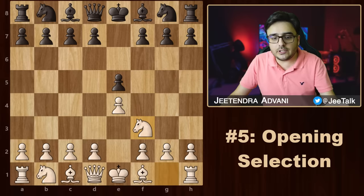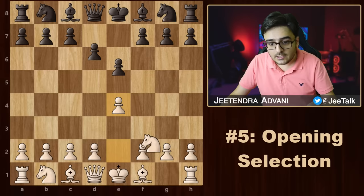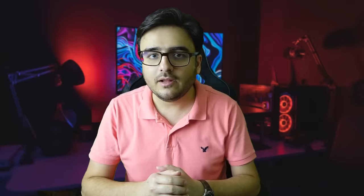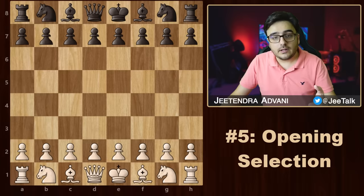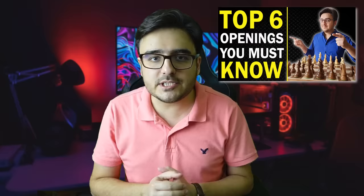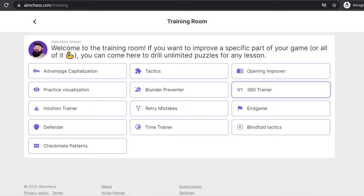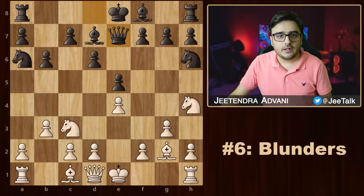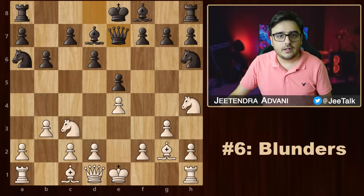The other issue is with the openings that most players select. As white, most of you go for the standard d4 or e4 stuff. The problem is that your opponent is expecting these openings, so he is prepared for it — he can tackle your opening or even get you into something like the Philidor Defense or the Sicilian. There is no surprise element. You need to think out of the box: play something strong but unconventional. Prepare 2 or 3 offbeat openings. As white, you can try the Nimzo-Larsen Attack or the Danish Gambit. As black, you can go for the Pirc Defense, the Caro-Kann, or the Scandinavian. You can use the online database to find unconventional openings. And if you are struggling with openings in general, try the Opening Improver in AimChess — it looks at your games and helps you review and eliminate your common opening mistakes.